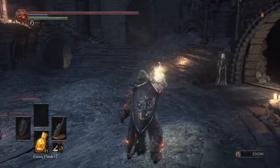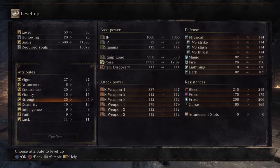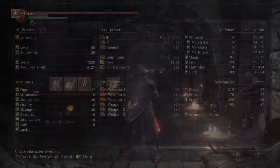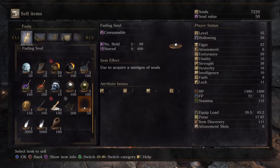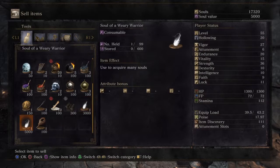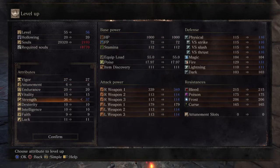I'll use the Pontiff Soul for 12,000 souls. I'm going to put intelligence up to 10 so I can talk to Orbeck later, and put more points into Strength. I needed 18,000 to level up — counting wrong at first — but I just barely had enough. Strength is now at 37; the goal is 50 later in the game.